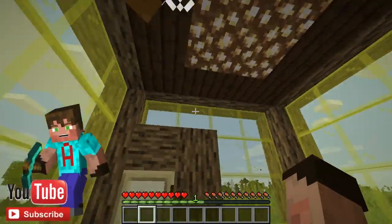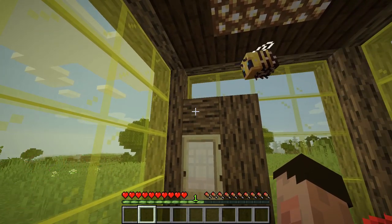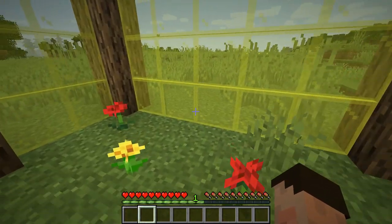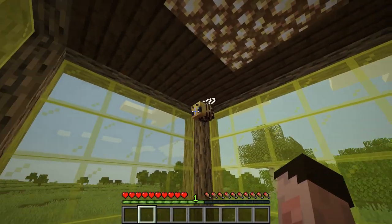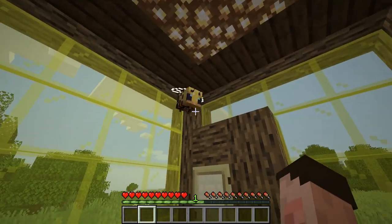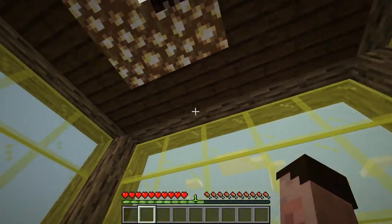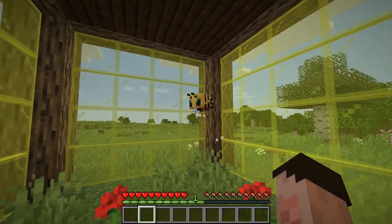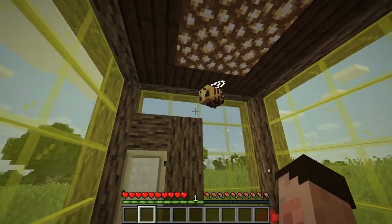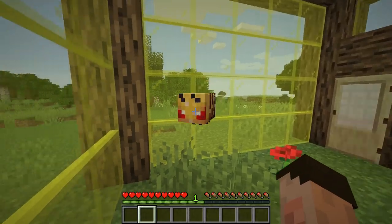Bees are a communal mob — they work together to achieve their goals. A number of them live in individual hives or nests and they also communicate to each other if they are under distress. I've come inside this protective apiary in survival mode to show you that these mobs are not passive — they are very much a neutral mob. If you get aggressive with them they get aggressive with you. Look at those gorgeous big eyes — adorable. But a bit like a wolf, if you give it a knock it doesn't like you very much. Its eyes turn red and it comes and has a go at you.